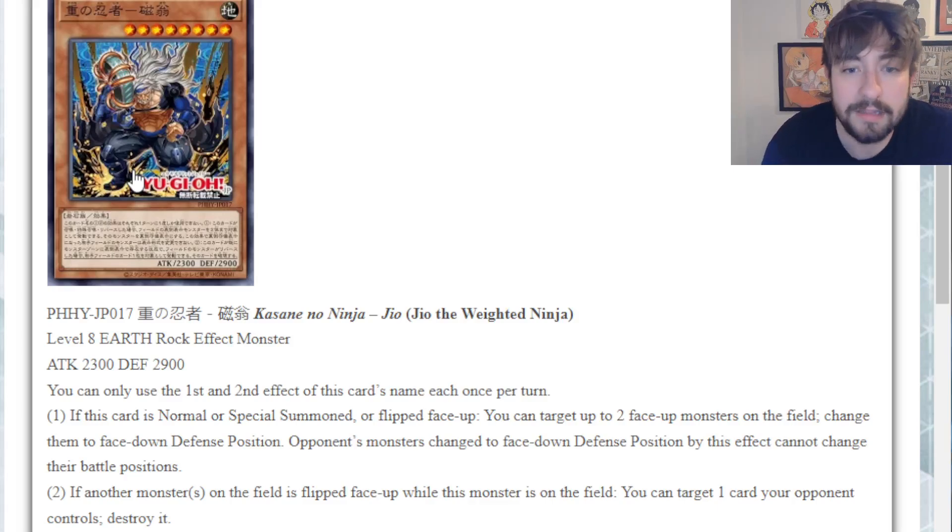Maybe this is even an inkling that they might continue even further, because it still feels like there are other ninja lore cards to come - different forms and types. We have green ninja and yellow ninja, but no red ninja or blue ninja. Some of these other colors to round everything out. We'll have to wait and see.